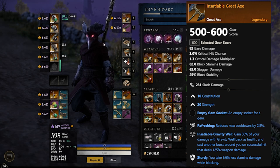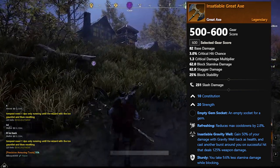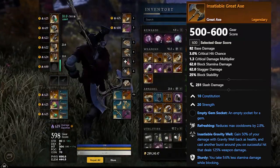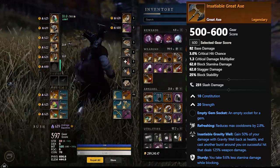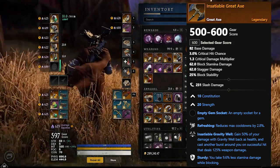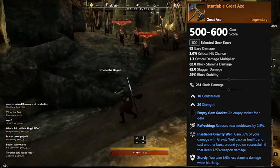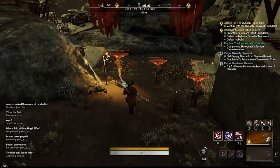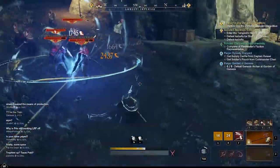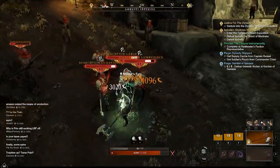Next we have the Insatiable Great Axe. This one comes with 10 Constitution and 20 Strength. It has Refreshing, reducing max cooldowns by 2.8 percent, Insatiable Gravity Well — gain 50 percent of your damage with Gravity Well back as health and cast another burst on successful hit dealing 125 weapon damage — and Sturdy, taking 9.6 percent less stamina damage while blocking. This might be a solid tank pickup. It does drop from Rafflebones, so you'll have to do a lot of hunting. Rafflebones won't drop exactly what you want, but he now only drops legendaries so you have a better shot than before.